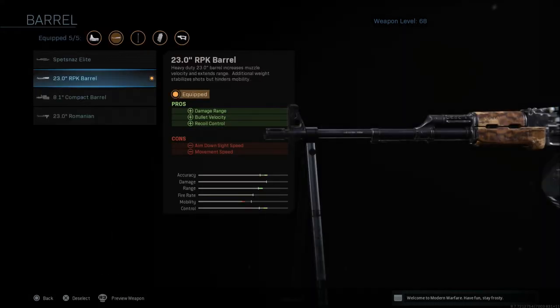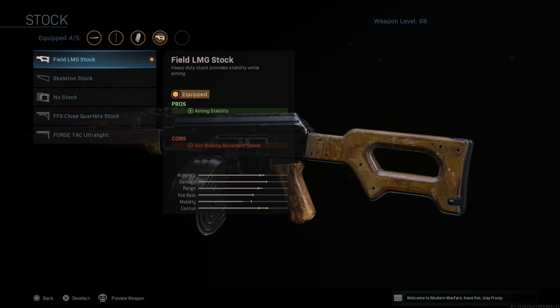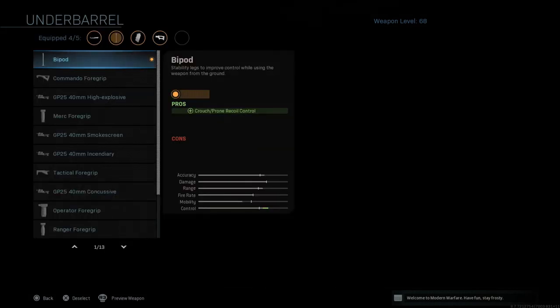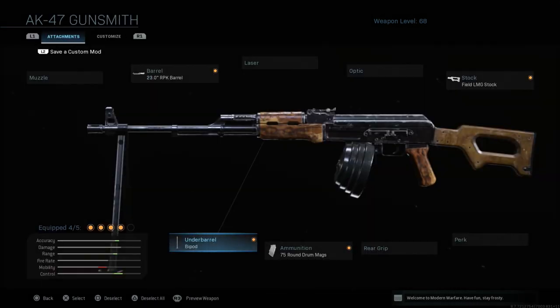What you want to do is start off with the 23-inch RPK barrel, which gives you damage range, bullet velocity, and recoil control. The cons are aim down sight speed and movement speed. Then go with the Field LMG stock, which gives aiming stability — the con is aiming walking movement speed. Then go with the 75-round drum mag, which gives you that ammo capacity, with negatives of aim down sight speed and movement speed. Last but not least, go with the bipod, which gives you crouch and prone recoil control. As you can see, it does look pretty much like what you would think of as an RPK in a lot of games.